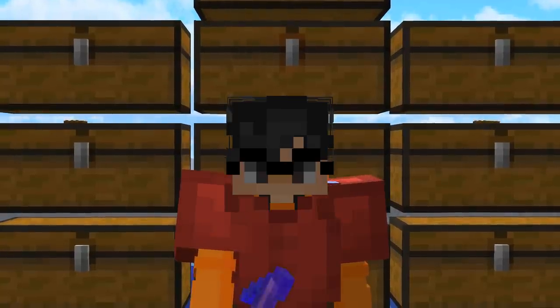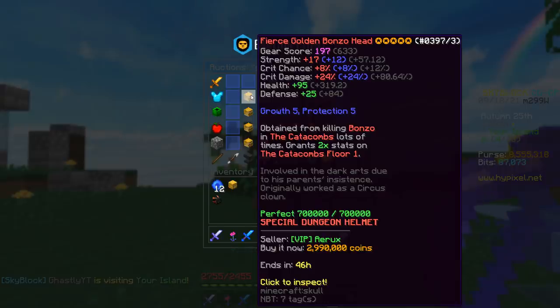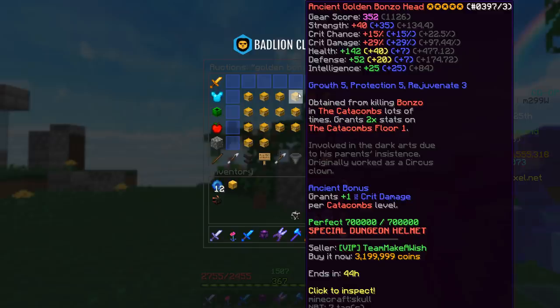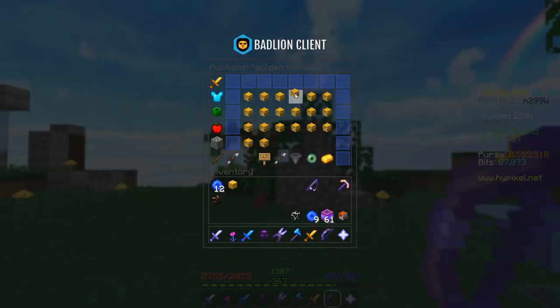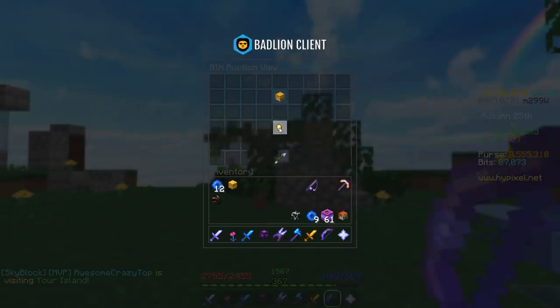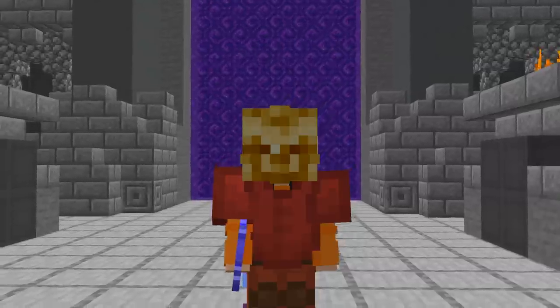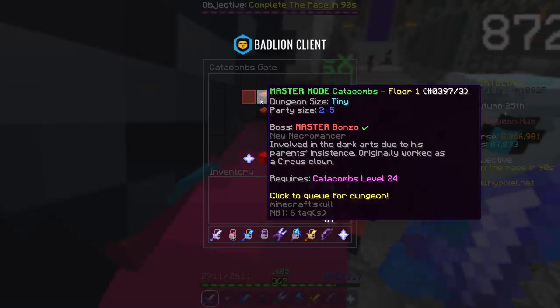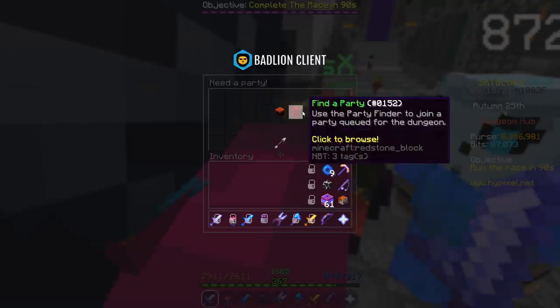Now that I finally have the bow, it's time to finally try out Master Mode. I did not expect these to be this expensive — it doesn't even have Hot Potato Books or the Ancient Reforge. And I just found one that has exactly those things for slightly more coins, so I'm going to get it. Since I bought the Golden Bonzo Head, I'm going to start in Floor 1 because I don't want to skip any of these floors.